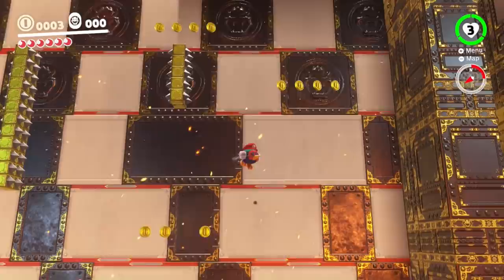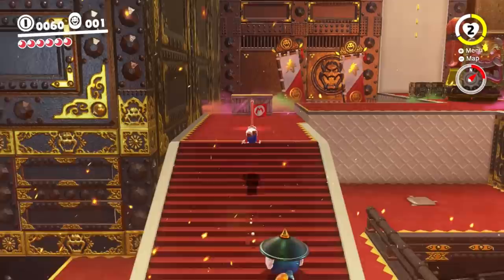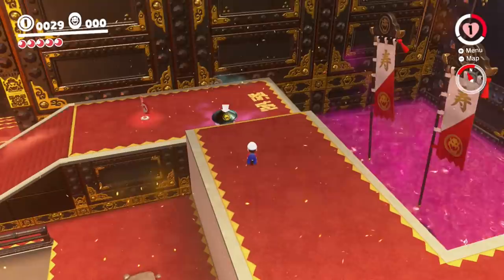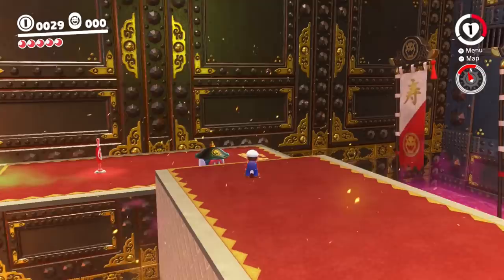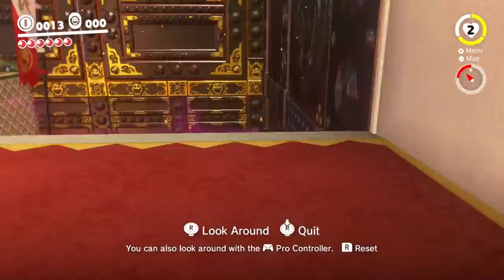For the outer wall section, we need to get the Pokio up to this area without capturing it. Isay found a way: position ourselves close to the Pokio and throw Cappy behind it, wait until it attacks, then counter-attack it at the same time by shaking the Joy-Cons. If everything works out, the hit pushes the Pokio over the ledge. All that's left is to lure it toward the wall and the second Pokio problem is solved.